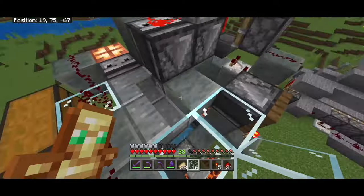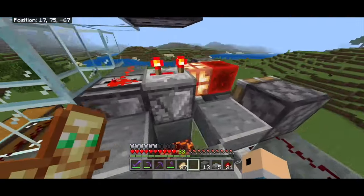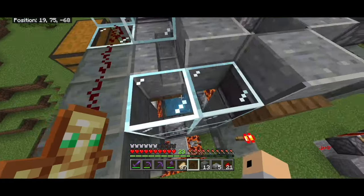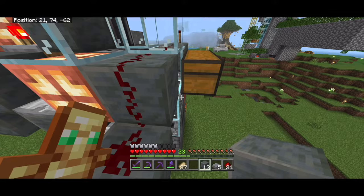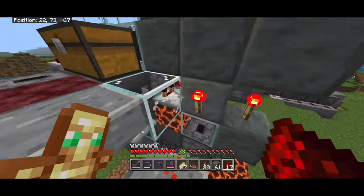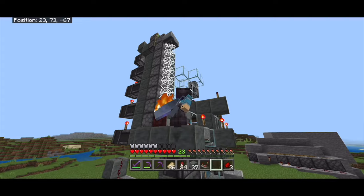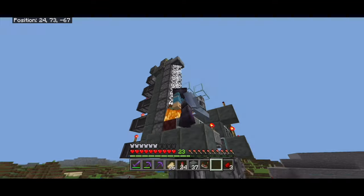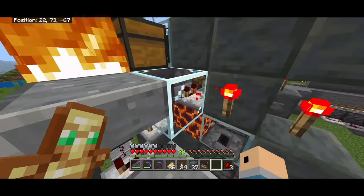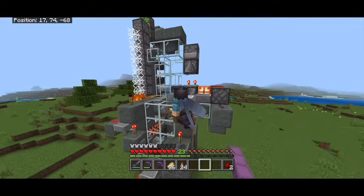These two glass blocks and this slab will prevent any silverfish from escaping. This is the second timer of the farm — it detects when water is dispensed and lets lava flow down, giving about a five-second cooldown so the allays can regenerate and not die. Finally, the last timer will re-splash the allays with infested potions. A minecart falls through cobwebs, reaches the bottom, goes through a hopper, the comparator detects that and sends a signal to dispense another potion.